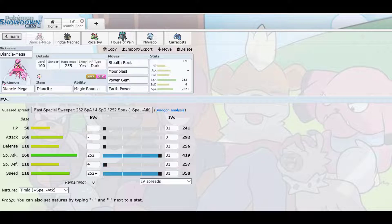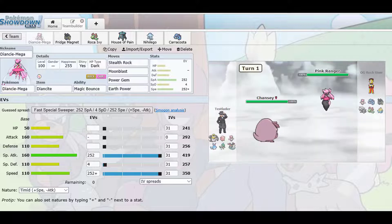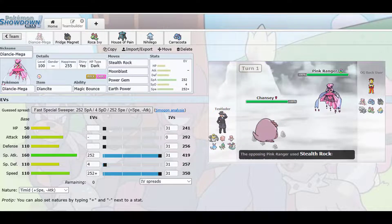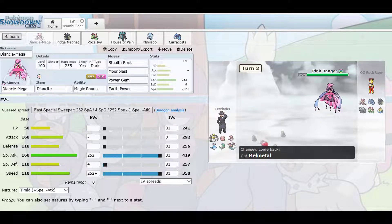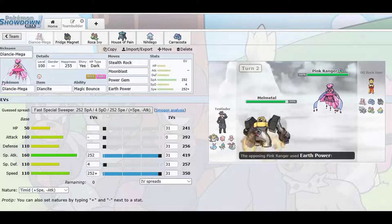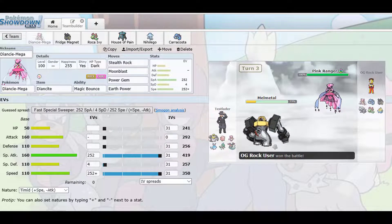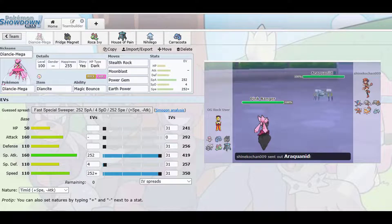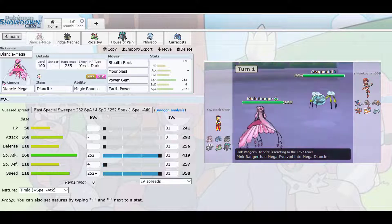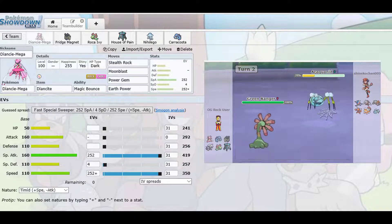Starting off with Mega Diancie — I went with Mega Diancie because her ability Magic Bounce is special. It really disrupts your opponent's plans and strategy. I went with a Timid nature just to get the optimum amount of speed against my opponents, and then I put 252 in Special Attack, 252 in Speed, and 4 in Special Defense. For moves, I went with Stealth Rock so I can set my own hazards on the field.